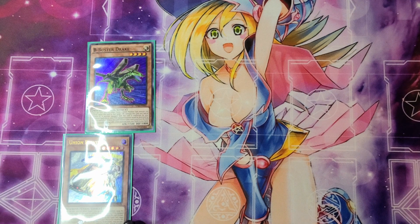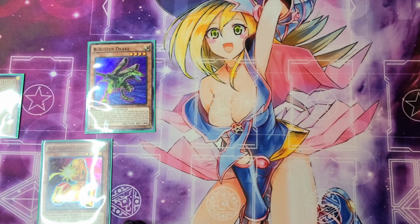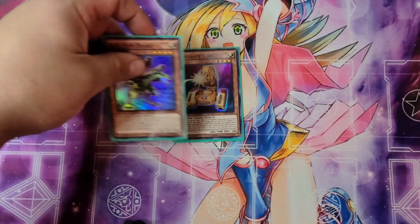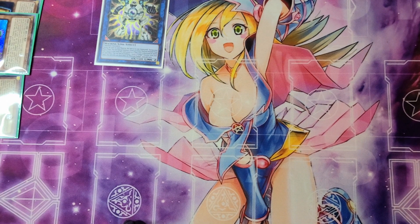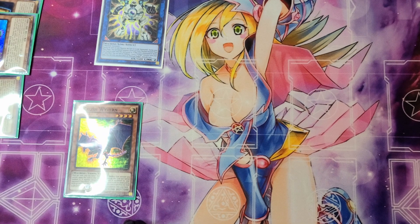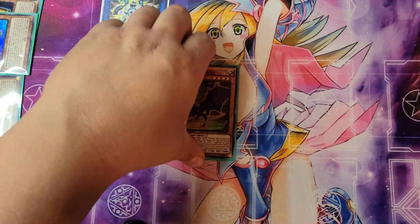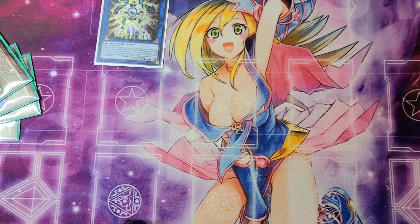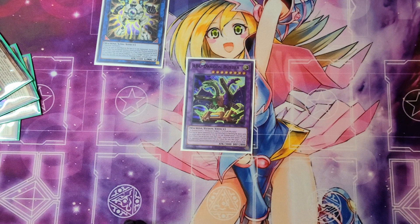We're going to activate the effect of Union Driver that we just attached with Unauthorized Reactivation to banish itself and attach A Assault Core to our B Buster Drake. From here we're going to special summon the A Assault Core, then send these two to the graveyard to special summon out our Platinum Gadget. We activate B Buster Drake's effect to add C Crush Wyvern from our deck to our hand, then use Platinum Gadget to special summon C Crush Wyvern to a zone it points to. We then banish A, B, and C in order to summon ABC Dragon Buster from the extra deck to our side of the field.